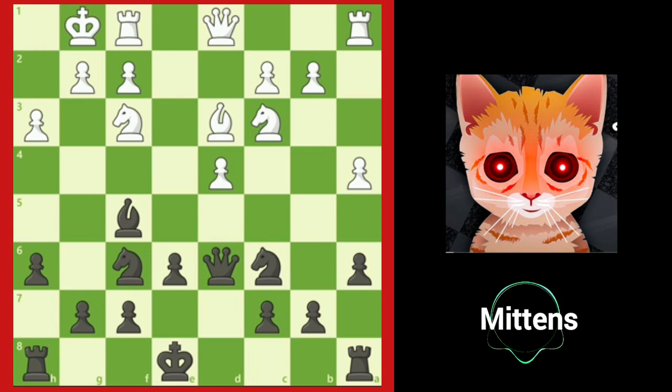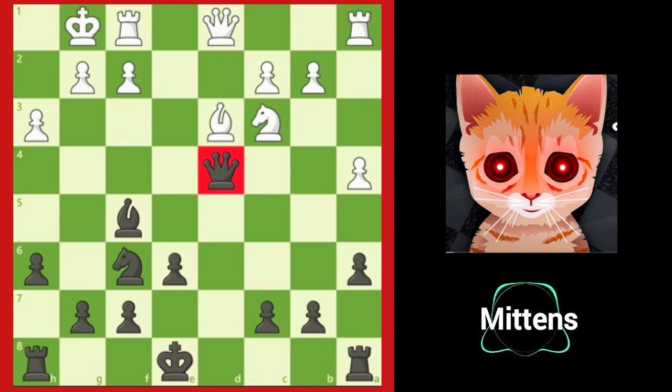Before thinking about a plan, we have to check for tactics. Why can't black just win a pawn with knight takes d4? If we can't answer that question, we should accept our opponent's gift. Can you see white's trick? After knight takes d4, knight takes d4, queen takes d4 — white has lured the queen to the d4 square, and now that it is unprotected, white wins the queen by using the discovered attack, bishop b5 check, checking black's king and revealing white's queen's attack on the black queen.